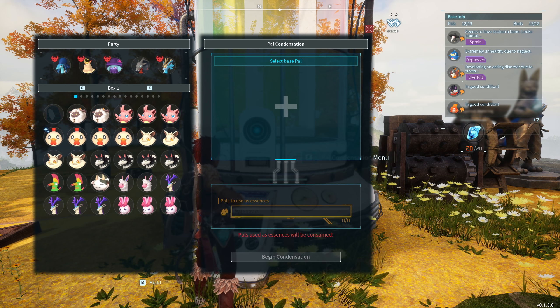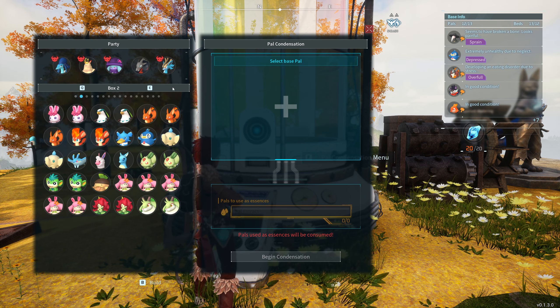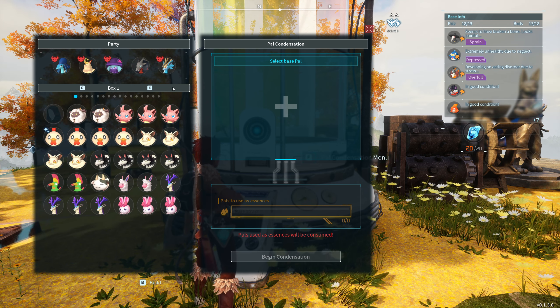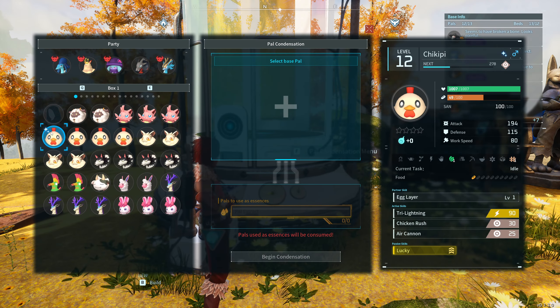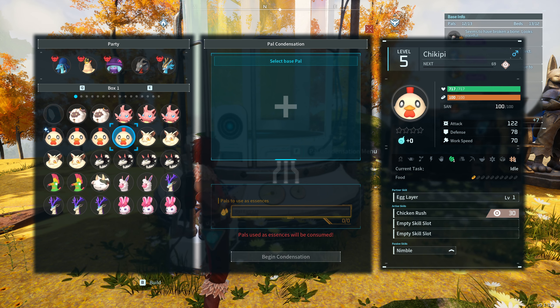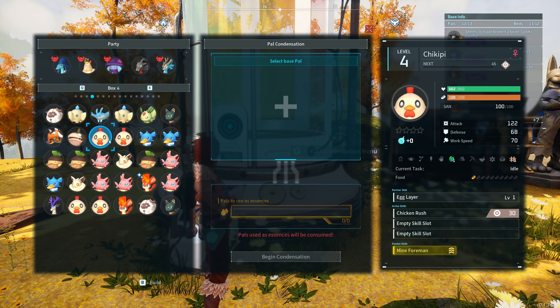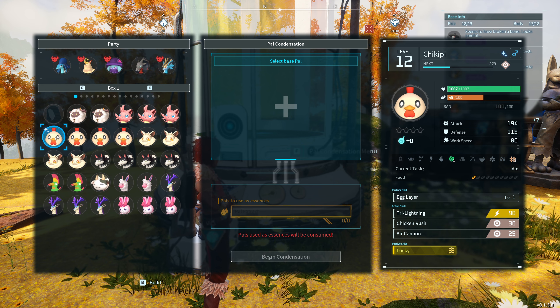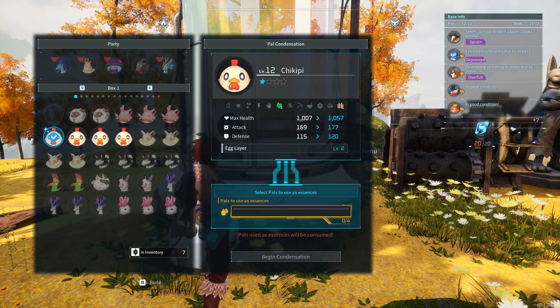Let me give you an example. First of all, you need five of the same PAL to actually go ahead and do this. So find one that you have five of. I'm going to use the Chickpea here. What you want to do is first locate the one that is the best — which one has the best stats on it? For me I think it's going to be this shiny one here, and this is going to be the base one that gets improved upon.